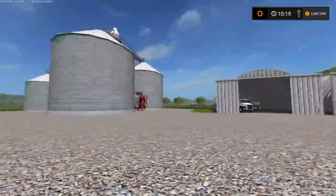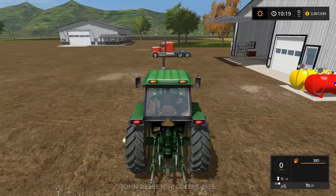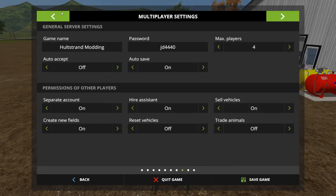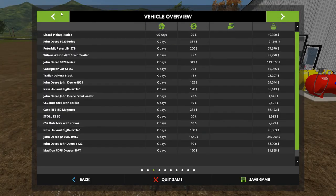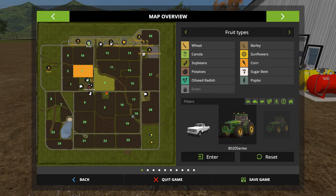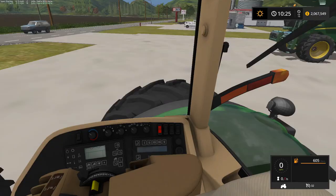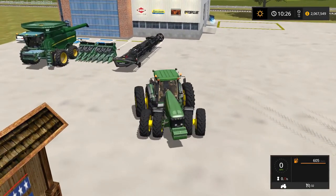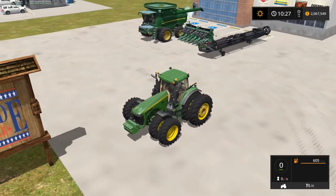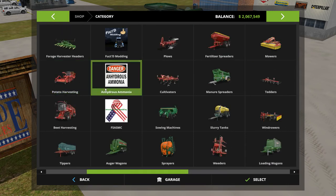So I took Courseplay out and bailed it all by myself — like four or five rows — and moved on. I've had Courseplay issues here too. I used it for baling on Elkhorn River Bottoms and didn't have that issue. It's not a huge deal — I like using Courseplay but it's not that hard to do stuff by yourself.